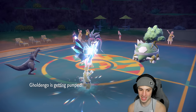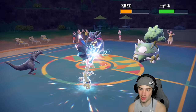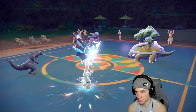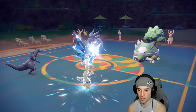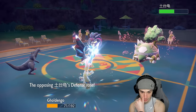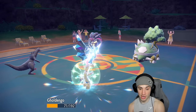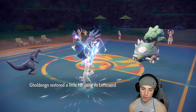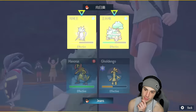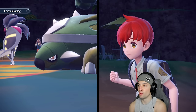A Skill Swap comes out from Malamar — they swap abilities. Torterra uses Headlong Rush, which we soak. With Contrary, Torterra's defense gets boosted. My plan is to pop another Make It Rain and another Dragon Cheer to get that full crit boost and maybe KO both with crits. But Malamar gave Contrary to Torterra, so it gets a defense boost from Headlong Rush — a pretty cool combo. Dragon Cheer flies out again and it fails because you can't boost crit twice!